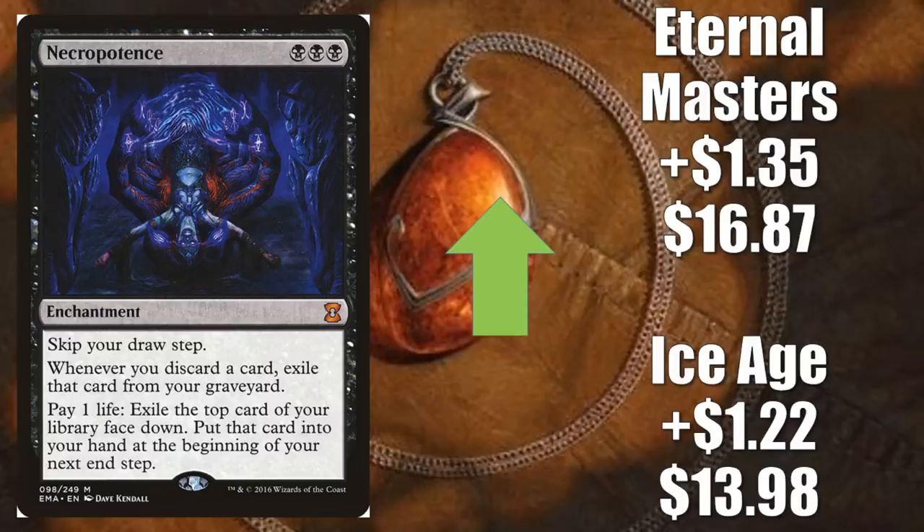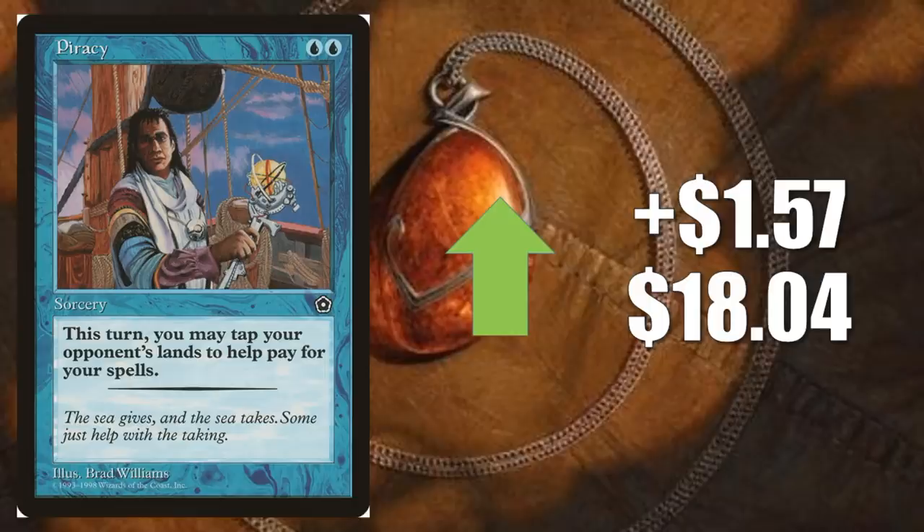Piracy goes up $1.57 to $18.04. Not really a good Commander card here — it's a hard-to-find Portal Second Age card, and it's just kind of weird, so people like it. If you're wondering what you do with this thing: it's a Sorcery Speed card that says, 'This turn, you may tap your opponent's lands to help pay for your spells.' But clearly, they could just tap their lands in response to this. It doesn't really do a whole lot. The best thing you could do with this is try to force them to tap out so you don't get surprised by a Counterspell or a Combat Trick. But if they have Mana Rocks or Mana Dorks or other sources of mana, it's still not that good.